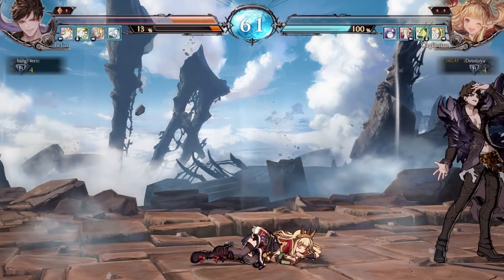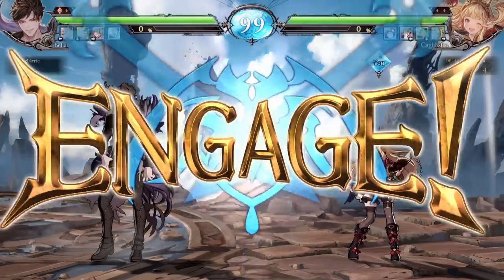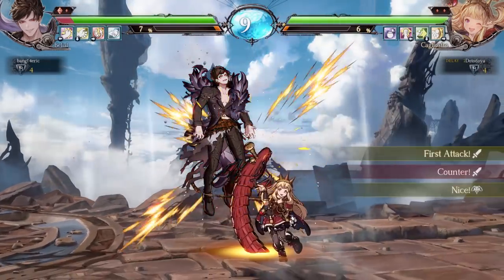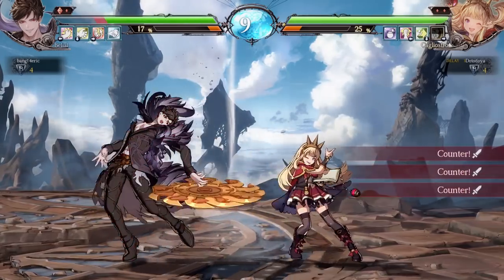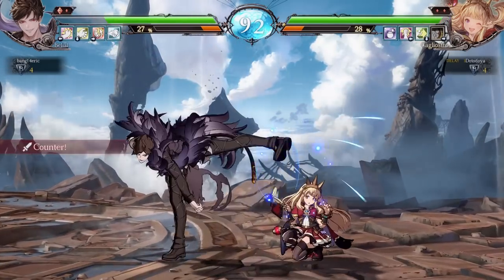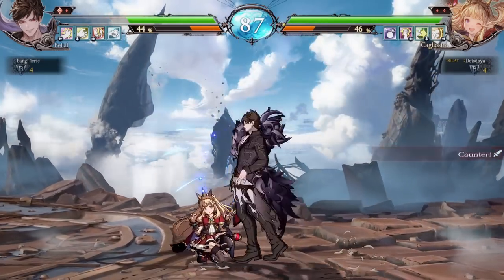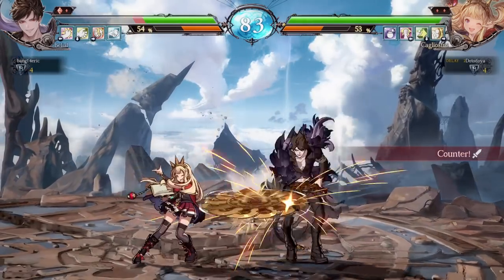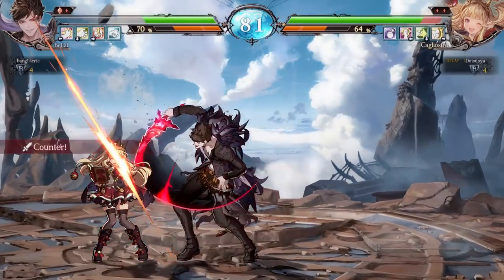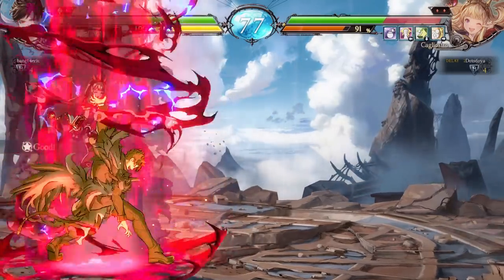Now we can't even lose a game — we can't afford to lose a game here, it'll be the end. He's got his hand on the heavy button — just keep him out of my range. Get him off me! Oh no, now he's in — we're coast to coast, we're back in the corner again.